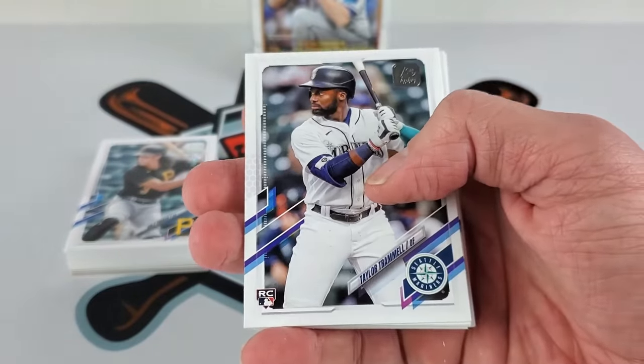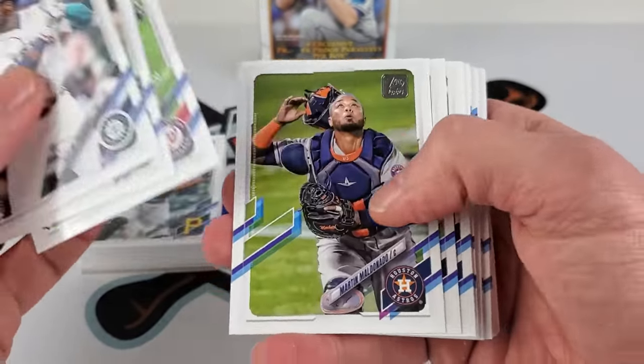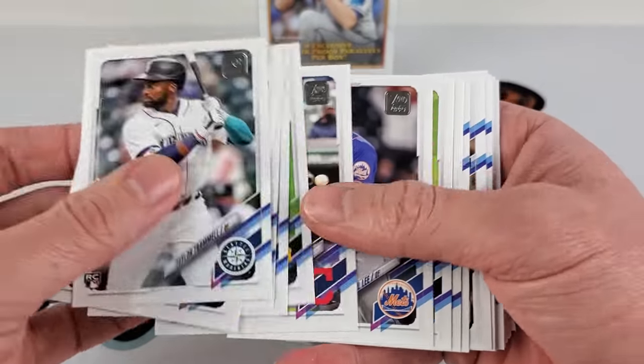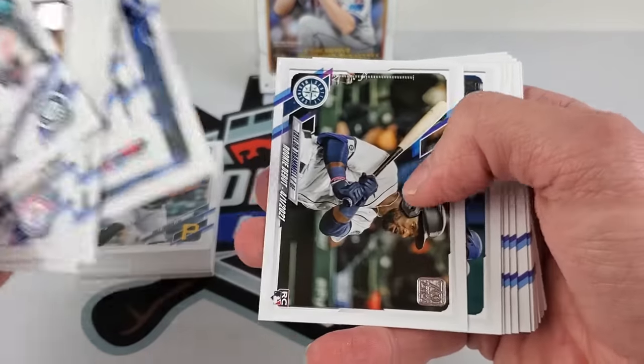We'll start with the base cards. Looking for some Kelnix I suppose — a lot of debuts in this of course, you've all seen it. Hebron Hayes. See if we get our money's back with Walmart.